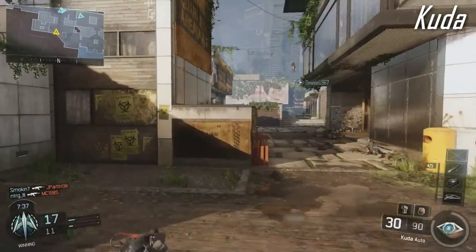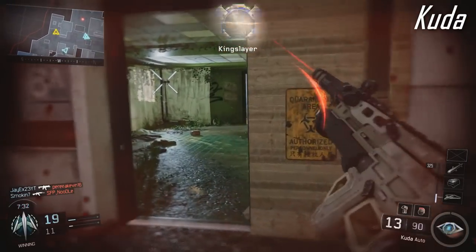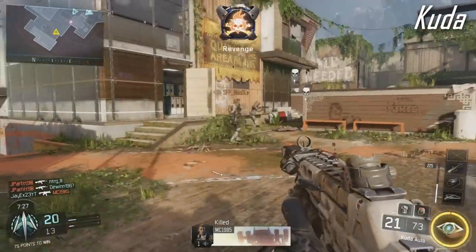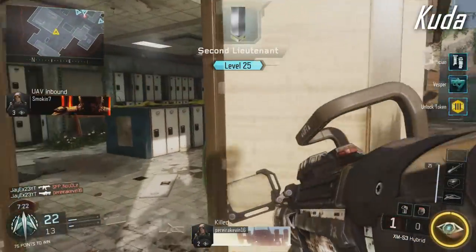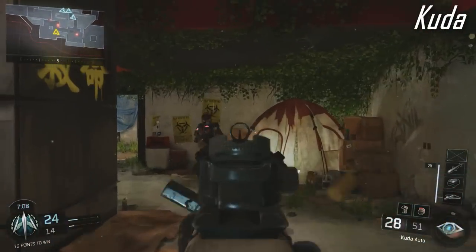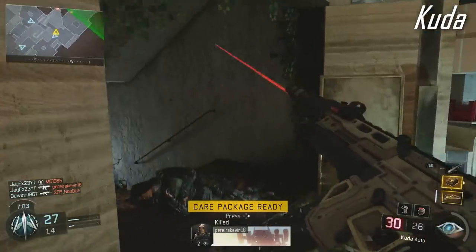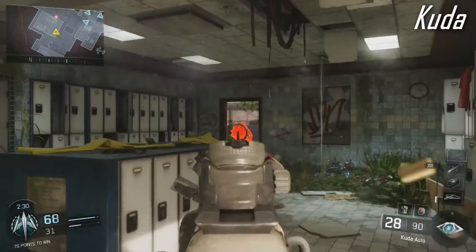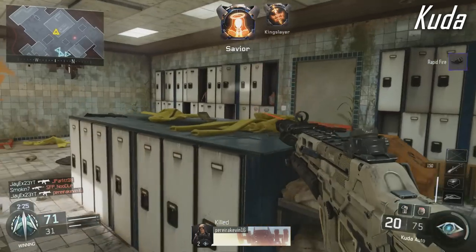Into the top five now. At number 5, the Kuda submachine gun — very reminiscent of an MP5, and it mostly reminded me of the MP5 from Call of Duty 4, which is probably one of the greatest SMGs in any CoD ever. It might even be some people's number one, but the fact it was one of the first unlocks may have put people off, since early unlocks aren't usually considered the best. But this thing was extremely strong.